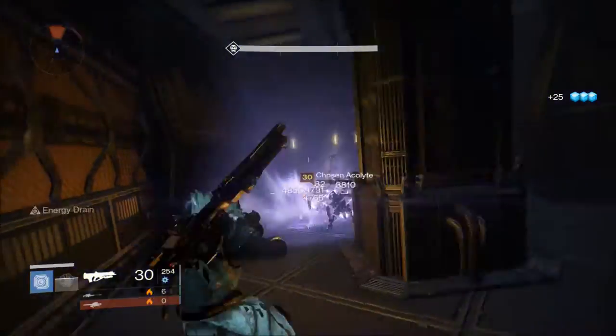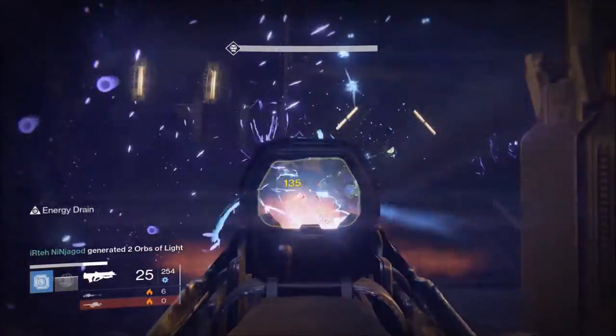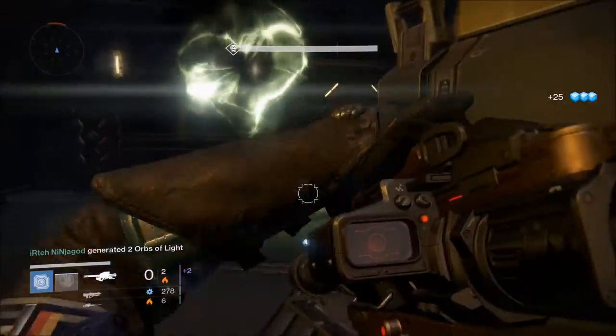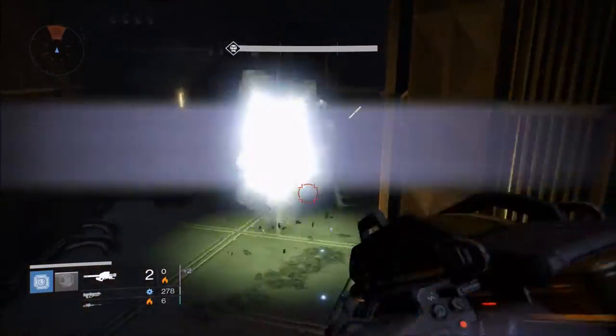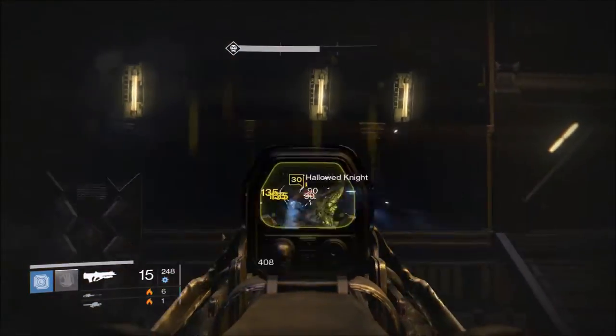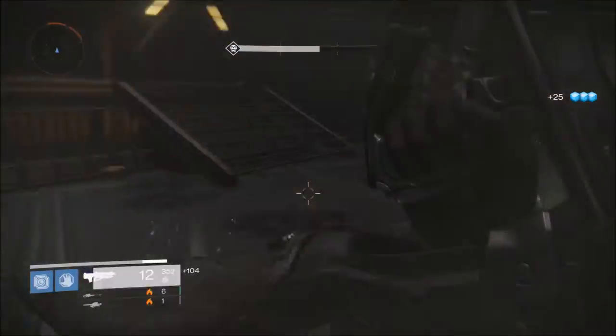Stay here, and as you can see they've spawned again already. Make sure you use your supers and grab any heavy ammo that you can. The Icebreaker comes in pretty handy right here, and as you can see they just keep spawning — a pretty fast way to kill Yellow enemies.